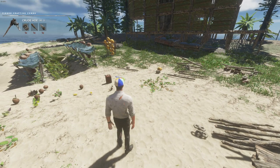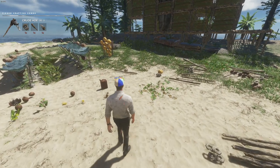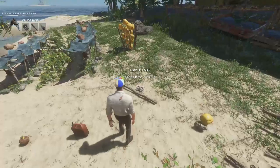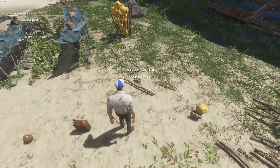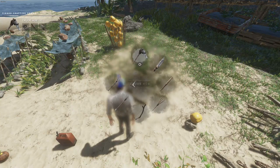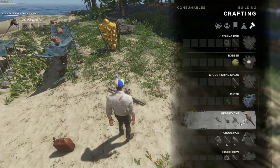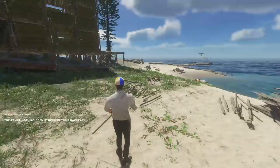Alright survivors, the first thing we are going to need is a crude hoe, and that is a level 2 crafting requirement. We are going to need a rope or a lashing, a stone tool, and a wood stick to create. We can hold down C to quick craft or go right into the menu and click on that. Bam! So now we have our crude hoe.